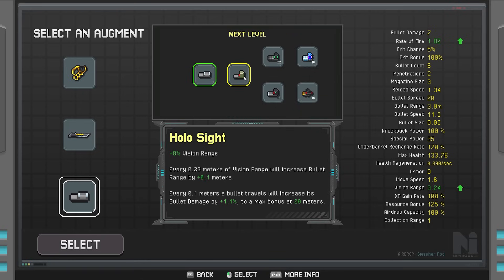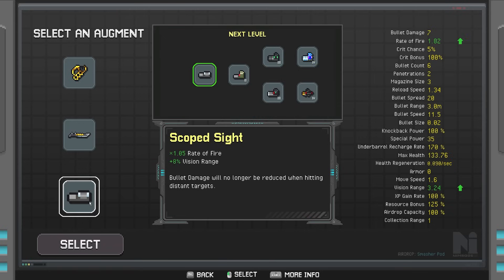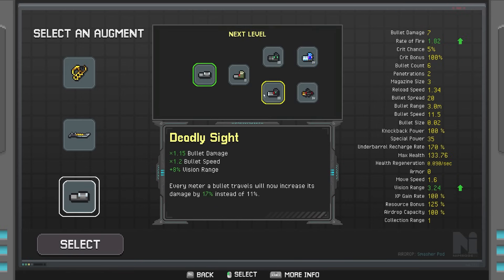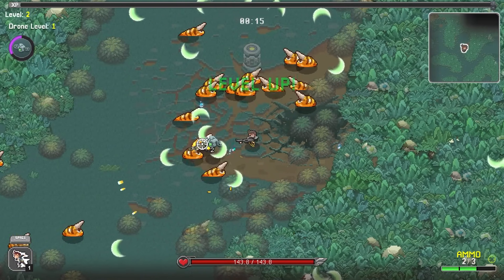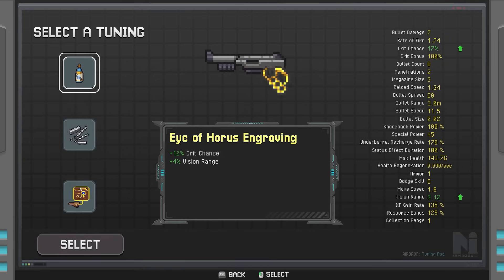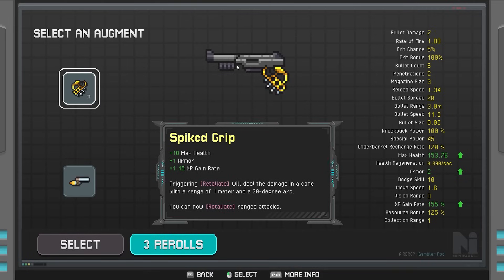Scoped sight is interesting. Umbral Reaper is pretty good, and you don't get damage falloff when using a shotgun, so I like that. But the Ammo Rack slot is covered, so we can't use it. We can't use Bayonet either. Brass Knuckle Grip is fine. We get the Razor Launcher Grip — every time we reload it fires one, which is really, really good. It also gives us some tankiness.